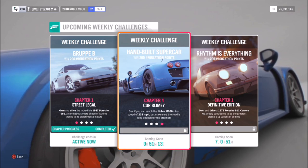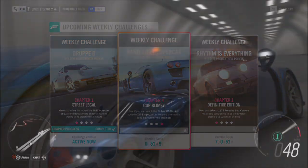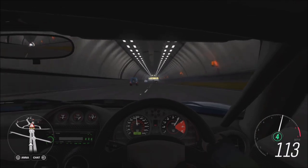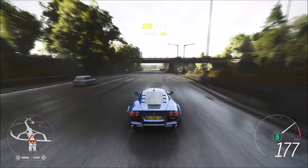The final challenge wants you to hit 225 miles per hour in the Noble M600, which is very easy in a supercar like this. I went back to the motorway because it's a long stretch of road where you can hit that sort of speed very easily.